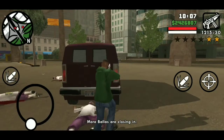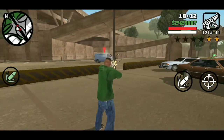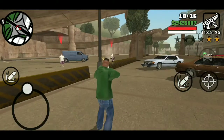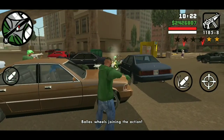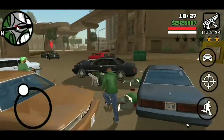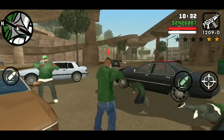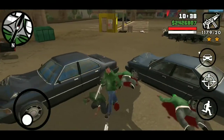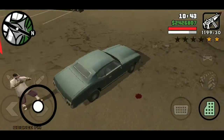Take him out, and then the next wave of Ballers will arrive — take them out. Then there'll be another set in a Sentinel driving in a circle around you, so just take one of them. Eventually you do want to take out your Grove Street members too. One of the Ballers did the job, so that's good.